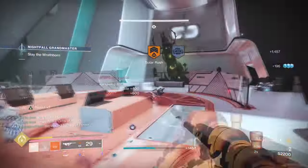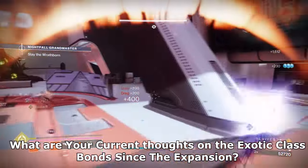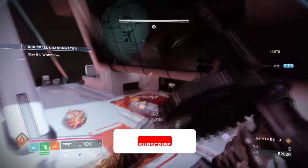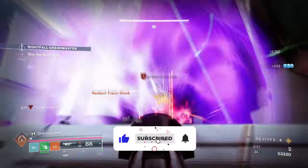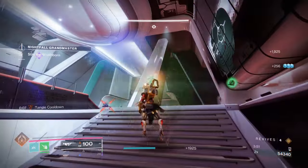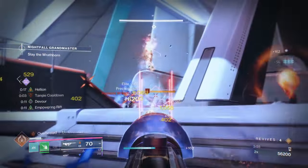But before we start, what are your thoughts on these exotic class bonds? They've been up for a while, so I'd love to hear your thoughts in the comment section below. Starting with the general aim and exotic of the build — our aim is to improve Tommy's Matchbook effect so we can use it in endgame effectively, while also showcasing the exotic class bond combos that most people aren't familiar with.